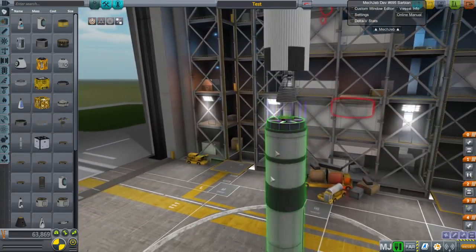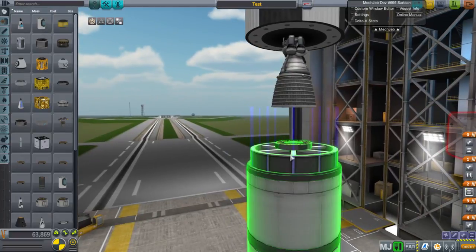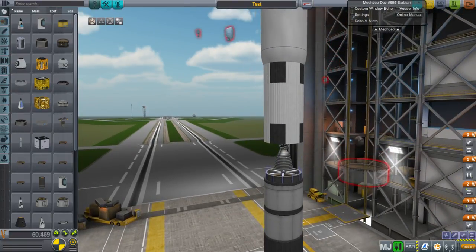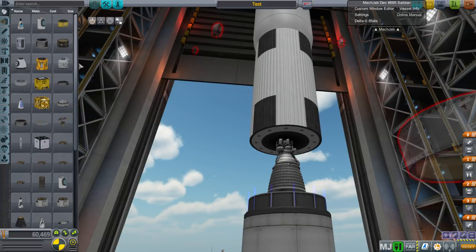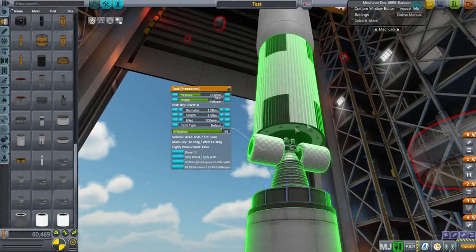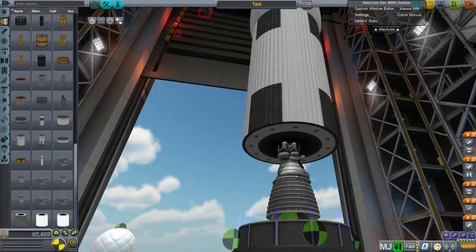That's one of the reasons I really like procedural fairings. I'll leave the interstage off for now and put our other stuff onto the upper stage. We could use procedural tanks for the RCS tanks too - they're radially attachable. You can attach the thrusters directly to these little cylindrical tanks. Let's increase the diameter and make them round. We want them to be service module type. I want four of them.